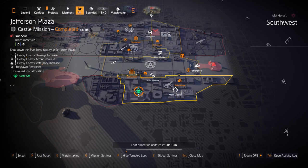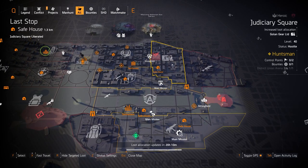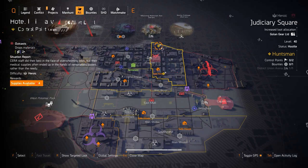Gear sets at Jefferson Plaza — you can get anything except System Corruption, which is DZ exclusive, and the Foundry Bulwark and Future Initiative chest and backpack pieces, which are raid exclusives you can't get outside the Iron Horse raid. Also Grupo Los at Judiciary Square — pair one piece with a four-piece Eclipse Protocol and then farm for Imperial Dynasty or Vile Mask. Two control points here to go for.